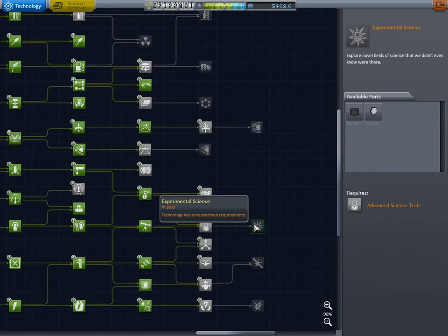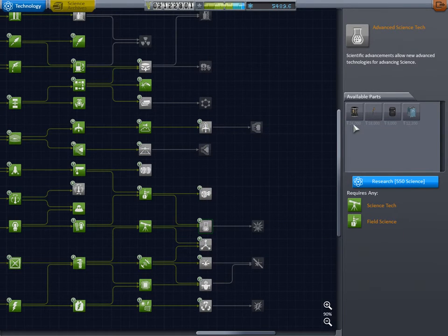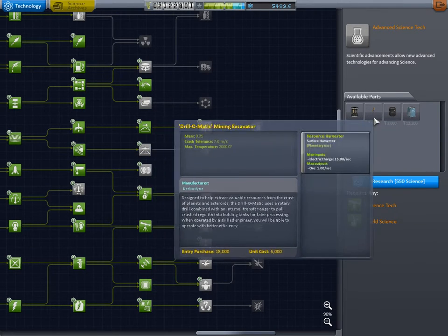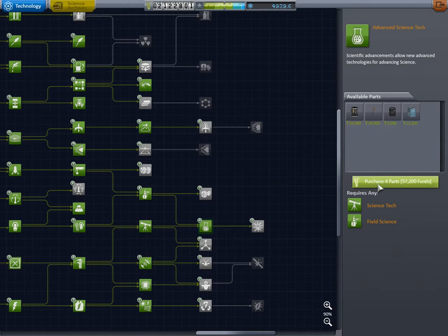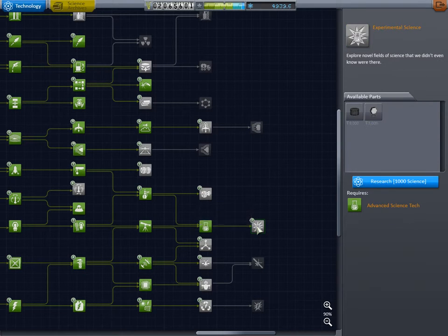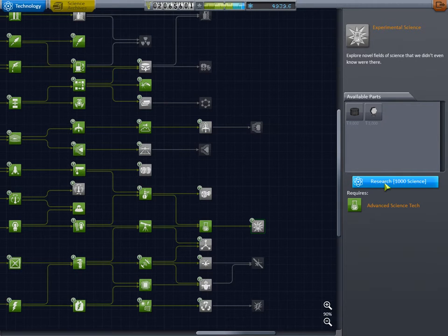Let's see what of this all we really do need. So, the Gravioli detector and the resource mine and converters — definitely yes. And I think we'll get all the parts. This thing might be really useful.